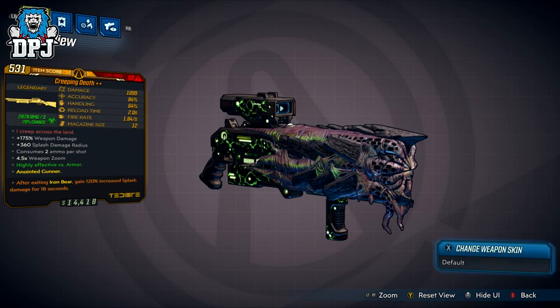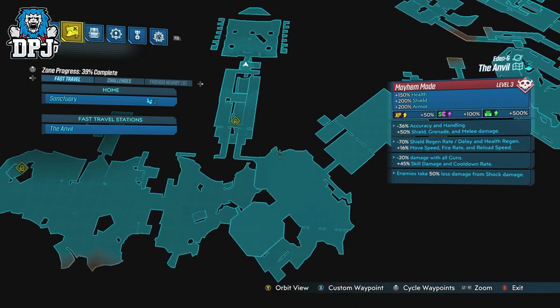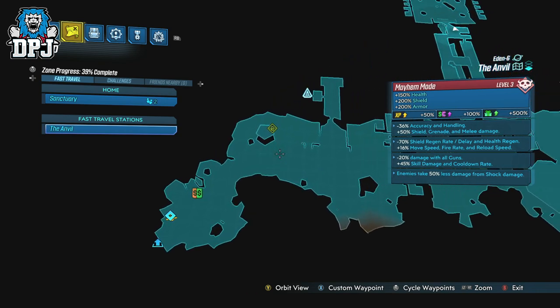Next up we have the Creeping Death shotgun. Now this is a shotgun I do believe was taken out of the game at some point, but I can't confirm that, and it has since returned. So I thought I'd cover it here. This is within the loot pool of the Mother of Grogans upon Eden 6, within the Anvil area.